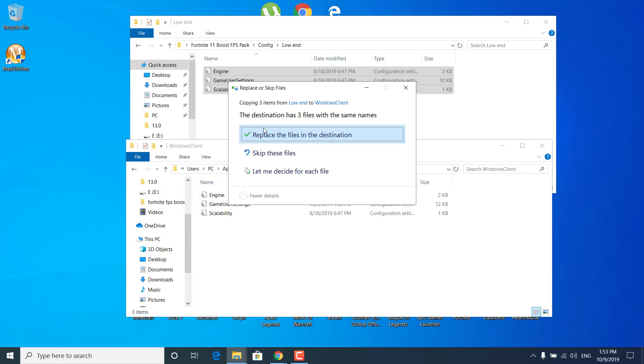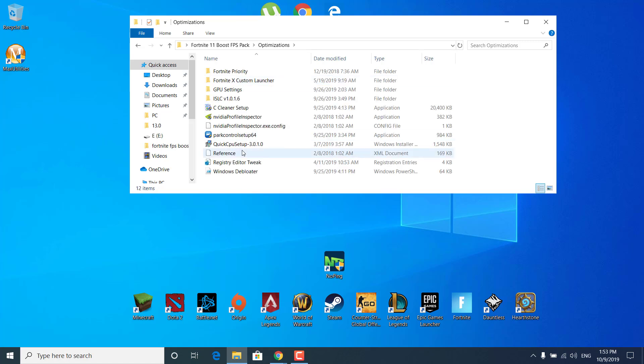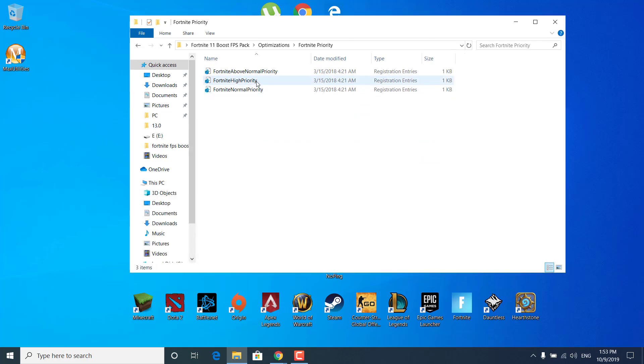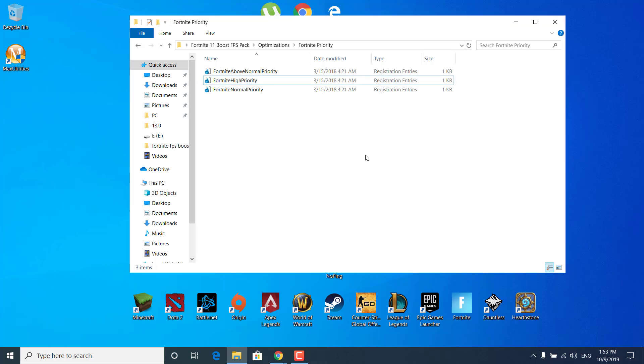Click on Replace the files in the destination and wait for it to be done. Once it's done, you can close the Windows Client folder. Go back to the Fortnite 11 Boost FPS Pack and open the Optimizations folder. Open the Fortnite Priority folder and double-click on Fortnite High Priority. Click on Yes, then Yes again when it asks if you're sure. The keys and values have been successfully added to the registry — click OK. If Fortnite starts to crash, just double-click Fortnite Normal Priority to revert.